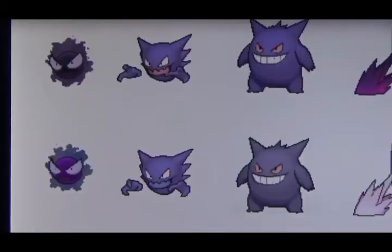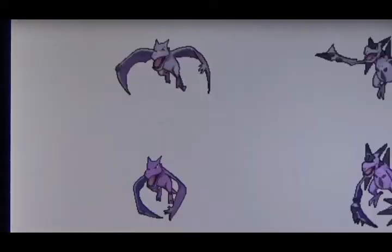Number nine is shiny Gengar and shiny Haunter. All Gengar has is just a slightly different shade, and all Haunter has is a different shade plus a slightly different colored tongue. That's literally all it is, and that's why he's number nine. It just frustrates me how this keeps happening.